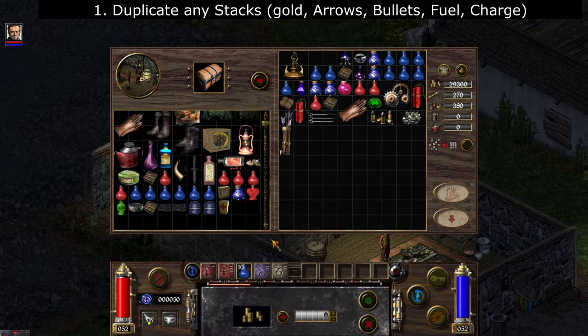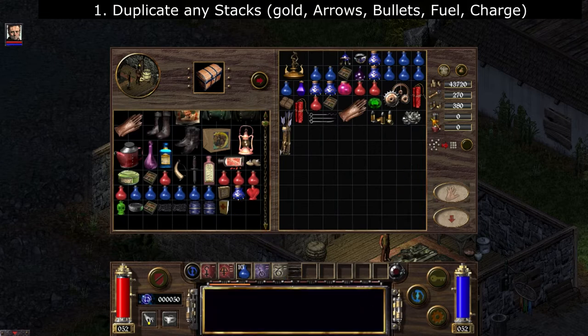You scroll down, right-click to get the gold back, then press the arrow and press green to move the gold over. I now have 43,000 gold instead of 29,000.